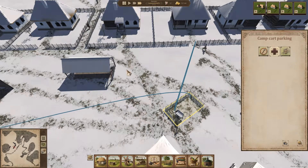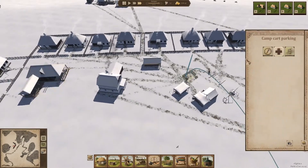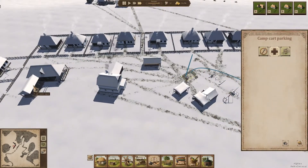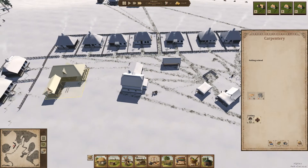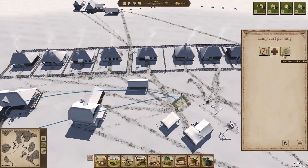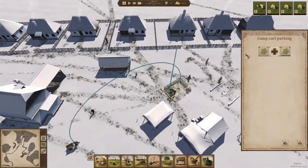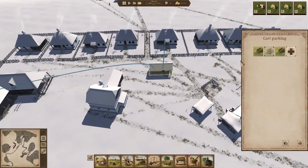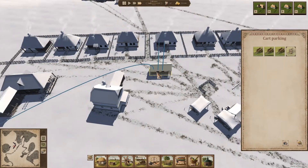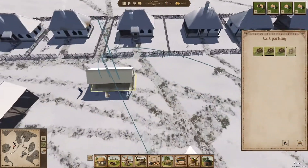We need to fix this cart - carpentry has a guy there. I click on it and it says 'needs repair.' He's going to fix it automatically, which is perfect. It's relocating now. Good - somebody should grab it and bring it over. Then we'll have three carts, so I can ask for one more. I'm gonna remove this parking and create another cart parking.